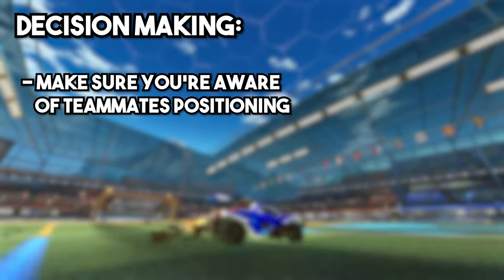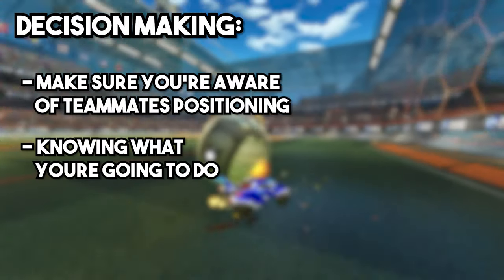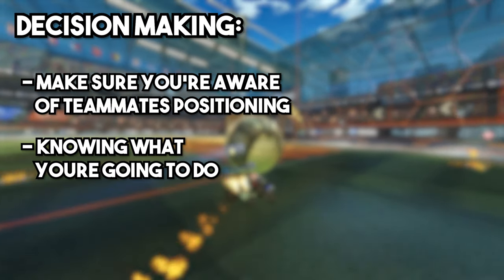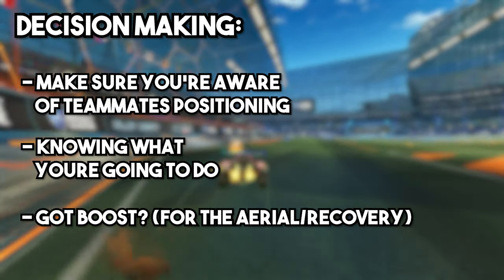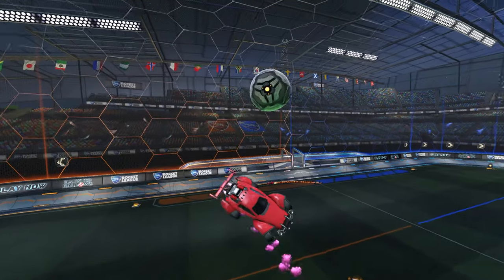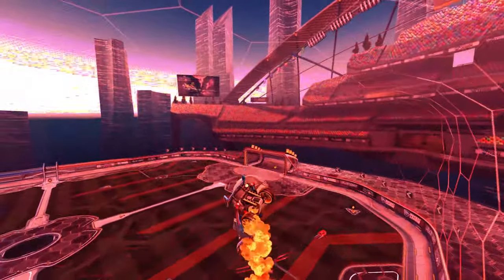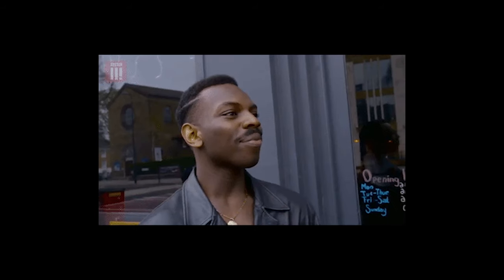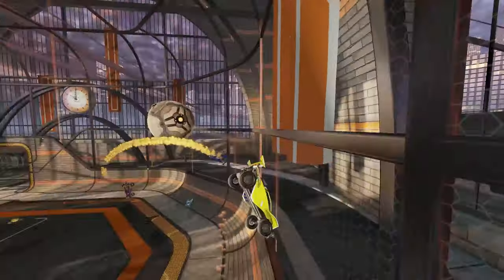My advice for decision making: make sure you know where your teammate is so you can either make a pass or simply not go for an aerial if they're in a bad position. Know what you want to do with the aerial and what you hope to gain — for example, a pass to a teammate or a shot on goal. Do you have enough boost — not just for the aerial itself, but for a recovery if it goes wrong? And finally, is it necessary? You don't want to needlessly waste possession just because you can hit the ball in the air.